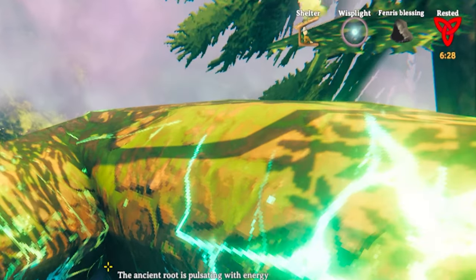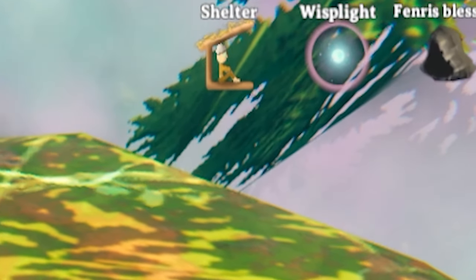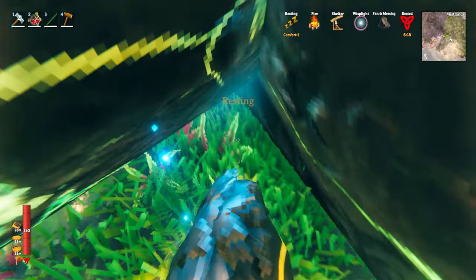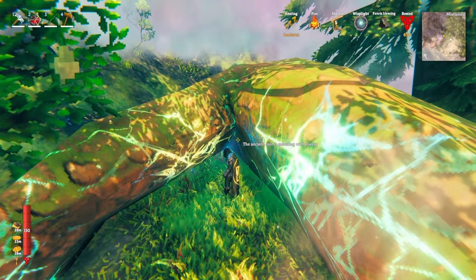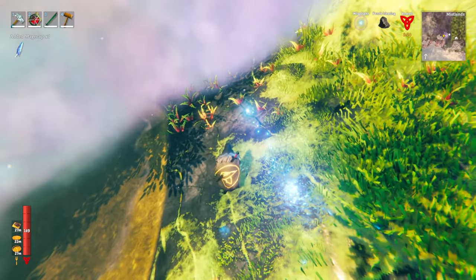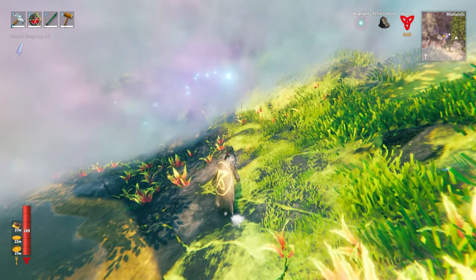Talking about interesting places you can rest in Mistlands — you'll see that right here I actually have shelter. So if I were to just place a campfire nearby right now, then I'm actually resting and I'm going to be able to regen my rested bonus just by being stood under this tree. Be sure to pick up mage caps and also Jotun puffs as you go through, as they will be useful to you later on.